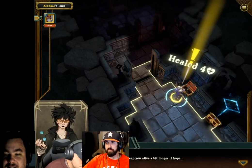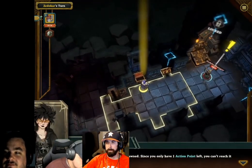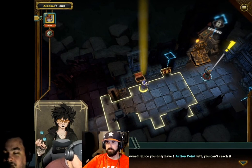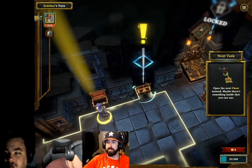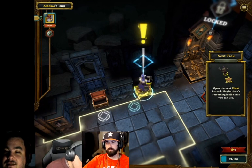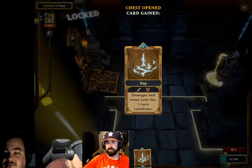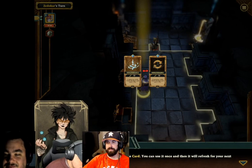That should keep you alive a bit longer. A new enemy has spawned — since you only have one action point left you can't reach it this time. Open the next chest instead, maybe there's something inside. Let's get closer so he has an easier time hitting us — I agree.